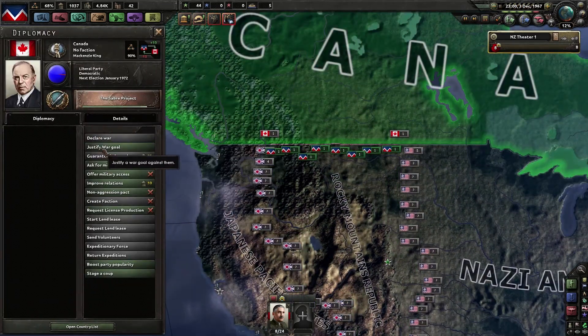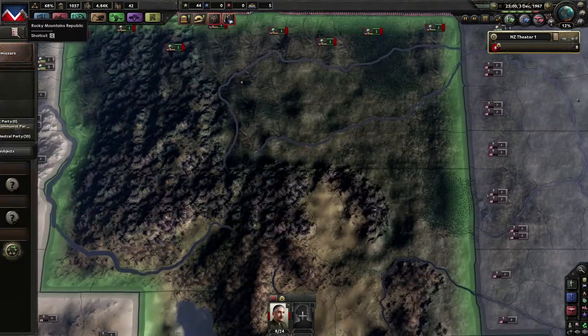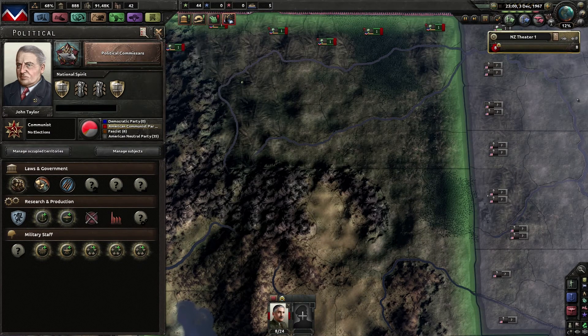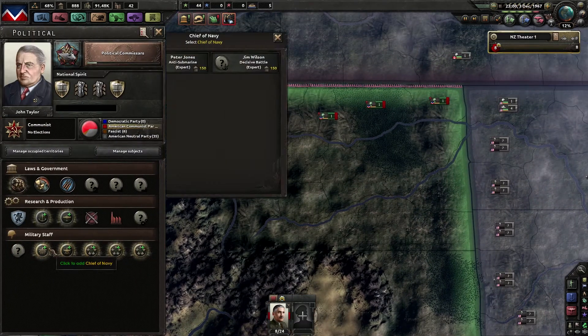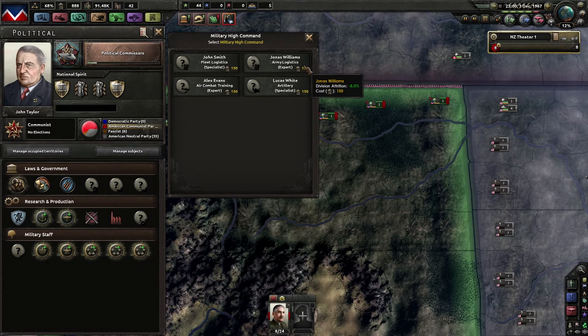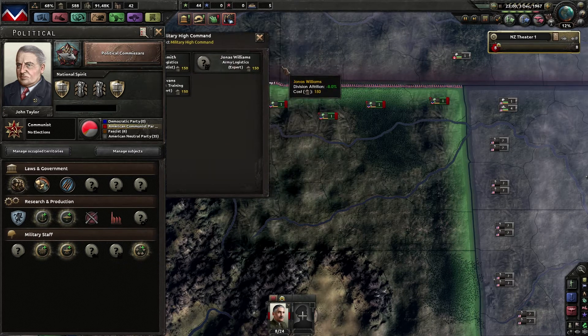Now we can justify a war goal against Canada, but they have too many divisions — I don't fancy my chances right now. However, we can also switch over to extensive conscription, which gives me another 90k manpower. We don't need the fleet logistics — let's get the army logistics expert. Artillery attack and artillery defense go up, and we have a lot of artillery, so we have to get this one.